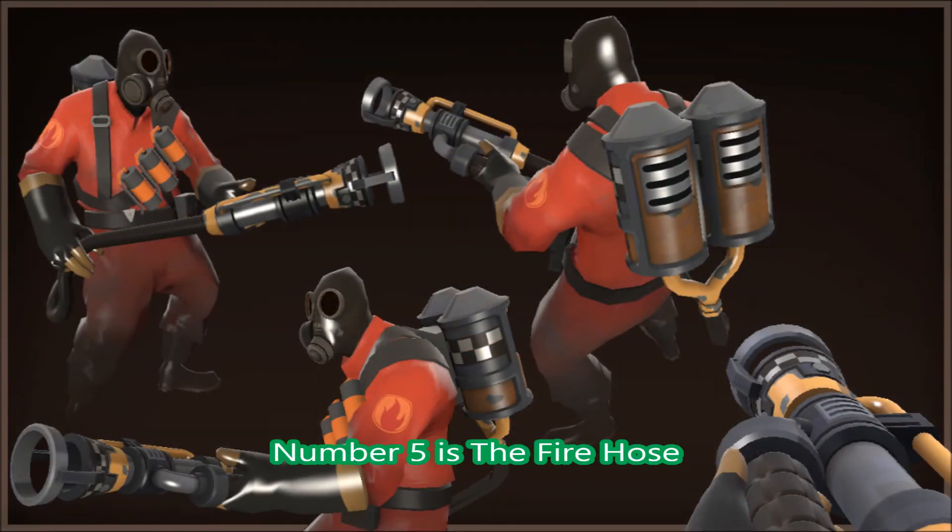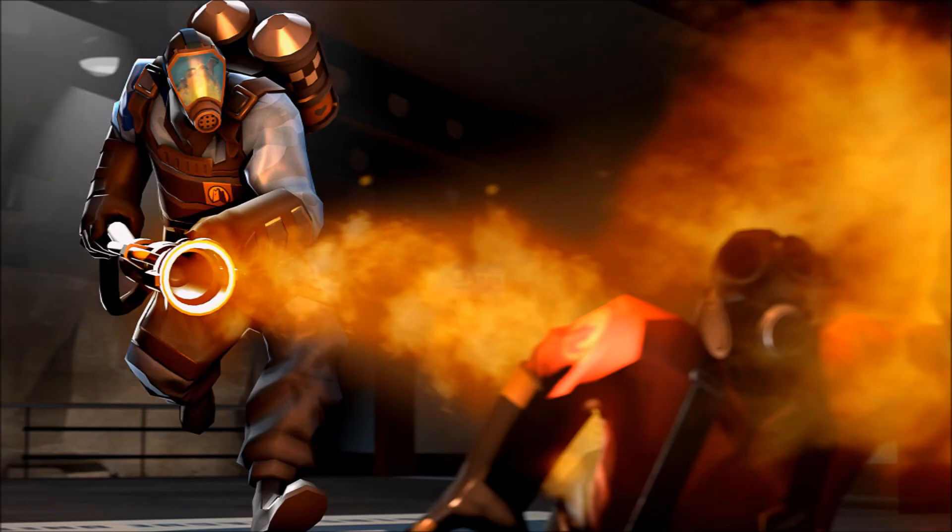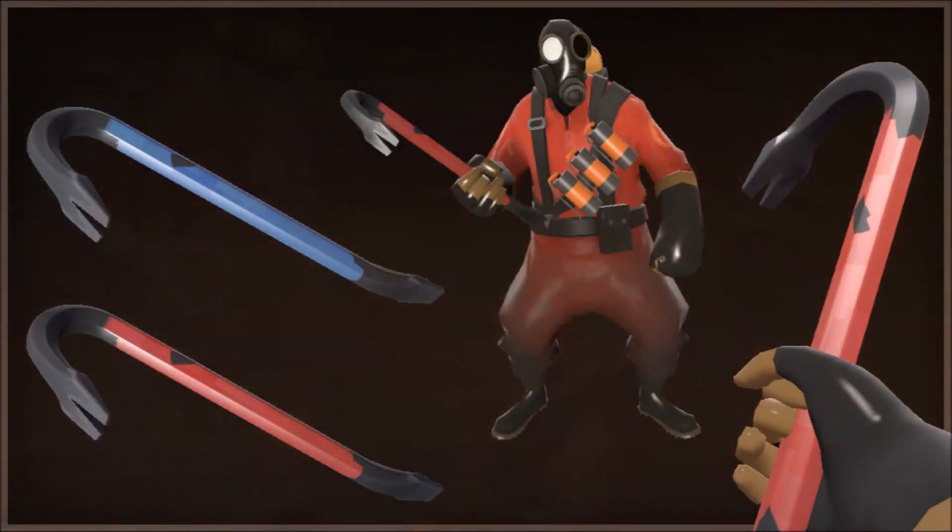At number 5 is the Pyro Flamethrower — the Fire Hose. This is pretty cool. Yet again, another good Pyro looking weapon. This is what the Pyro is like — pretty much the Team Fortress Classic Pyro with the model and everything. And there's a crowbar that will be in this list as well. It looks pretty damn amazing, and it's good to have some nice cosmetics with the weapons as well.